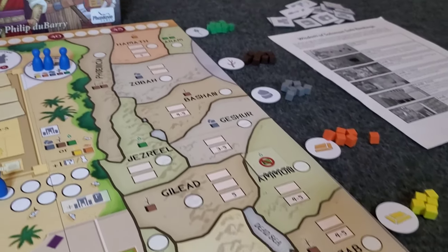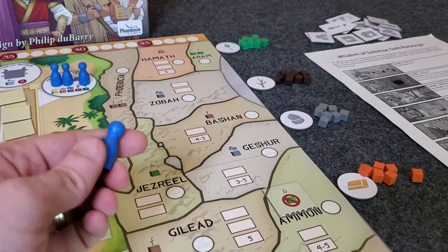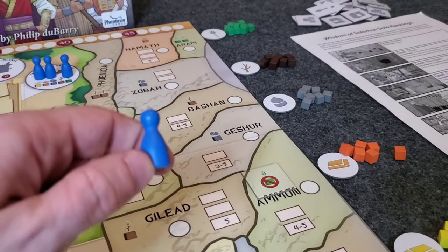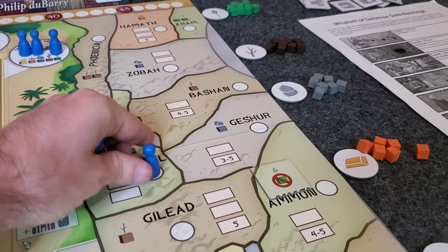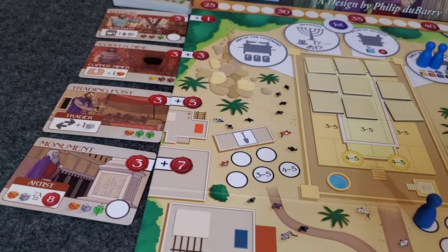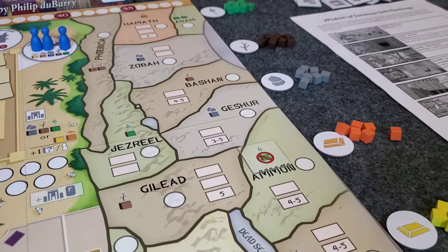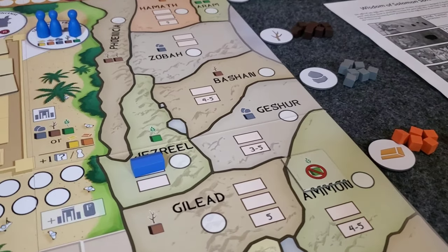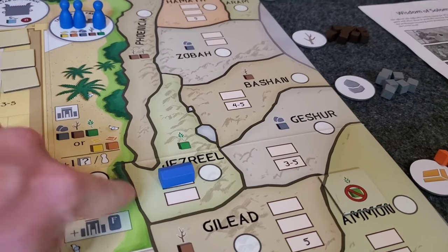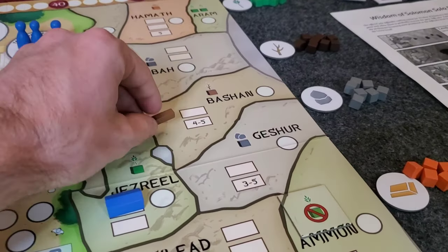The networking part of the game has everything to do with this side of the board — the Land of Israel. When you go to the Land of Israel, you can place one of your workers on any worker spot that doesn't currently have another player's building or worker on it. When you built a building over at the Foreman, you also got to place one of your buildings here in the Land of Israel on any open spot, giving yourself presence in this region. In addition to building, you get to build a road connecting the region that has your building to another region.